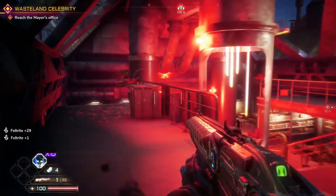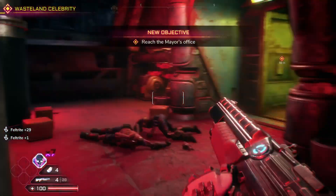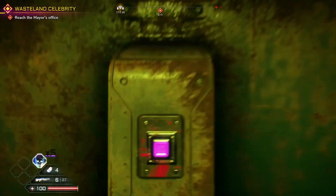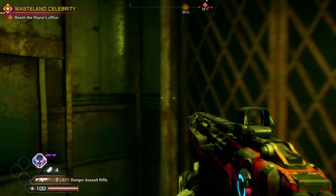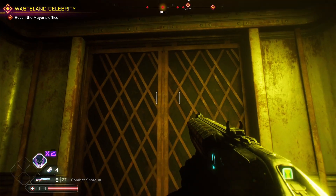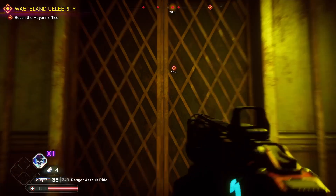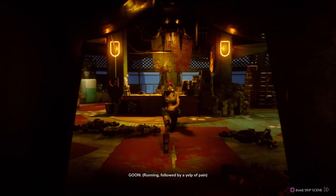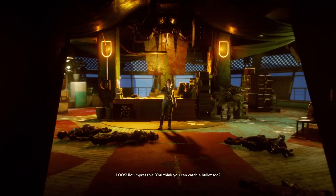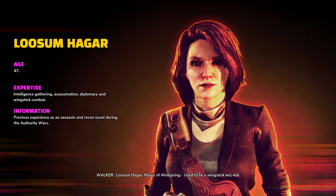This shotgun is so overpowered — I can't wait to upgrade it a bit more, it's amazing. The combat shotgun is the first gun I will upgrade to the max, that's one thing I promise you guys. I love it too much. Then we meet her: Loosum Hagar, Mayor of Wellspring — used to be a wingstick whiz kid, nowadays backs it up with a pistol. Instrumental to the Dagger project.